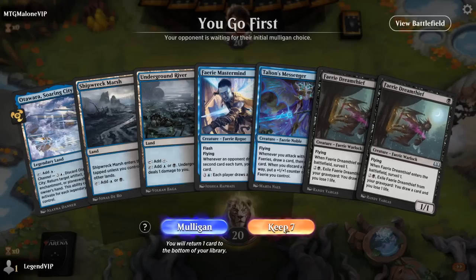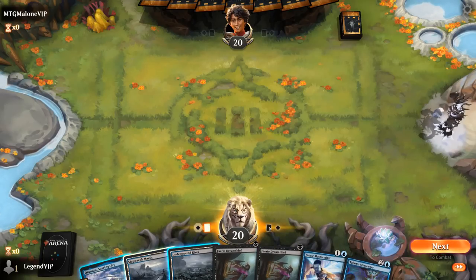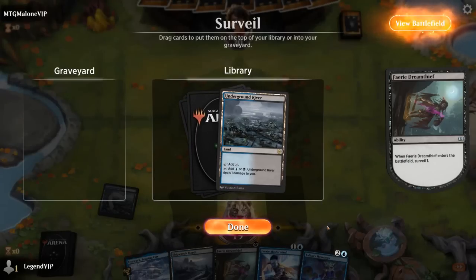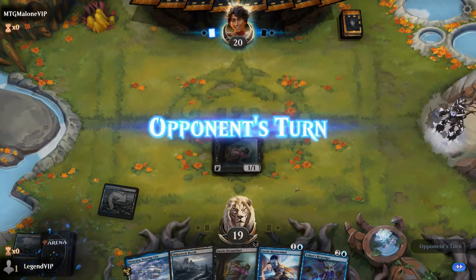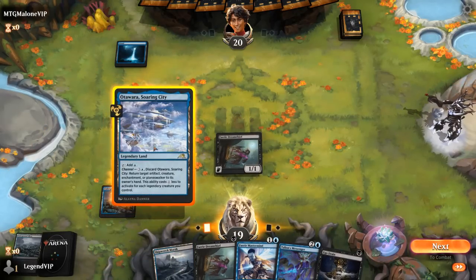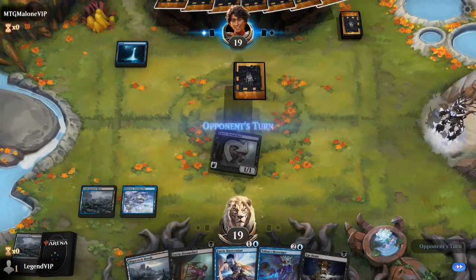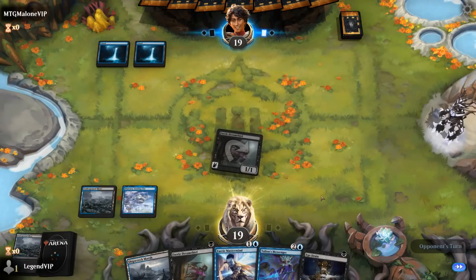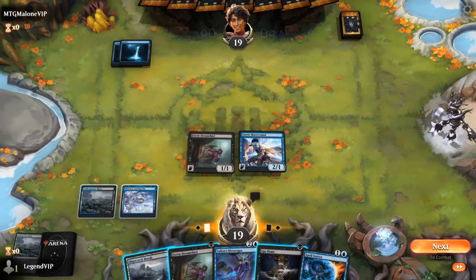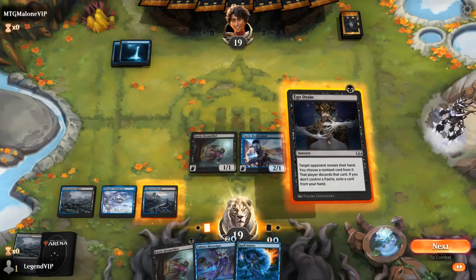We're on the play with what looks like a keepable hand: Dream Thief into Mastermind, turn three Messenger. No interaction but we get to Surveil and then eventually draw and discard a bunch. Don't need another Underground River. I could cast Ego Drain but it would be essentially my entire turn, so I'd rather just attack for one and play Mastermind. I could play it main phase, but if they counter Mastermind and I resolve Messenger I'd be pretty happy, so there's a reason to still play on the opponent's turn. We pick up Spell Stutter, so now more in favor of checking out their hand with Ego Drain and committing Messenger next turn.